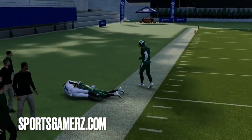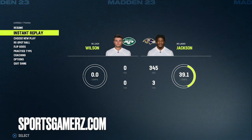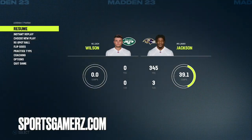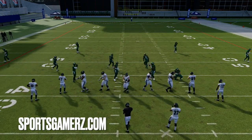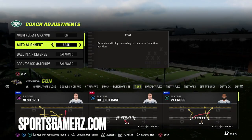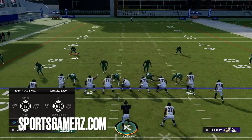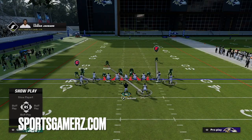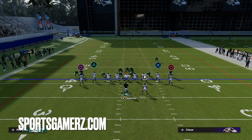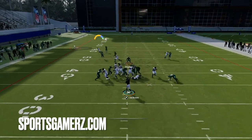There are different adjustments you can do from certain man defenses that will cause that guy not to slide out when you motion him, but for the majority of the time that's going to work. In order to counter this — I actually did the counter right there — I put my auto alignment on base. When you put your auto alignment on base, the guy's not going to slide, which is actually really, really good so you guys know how to counter this. So if we put it on base and pinch our defense the same way, you'll see that the guy no longer slides when we do the motion — he stays at home. So that's actually the way to counter it.